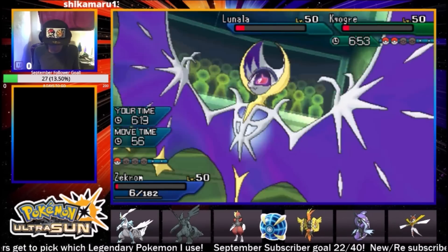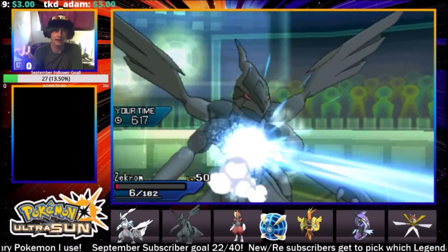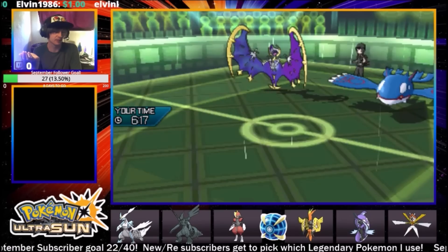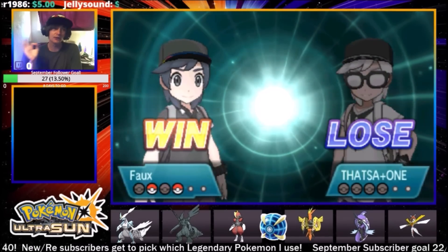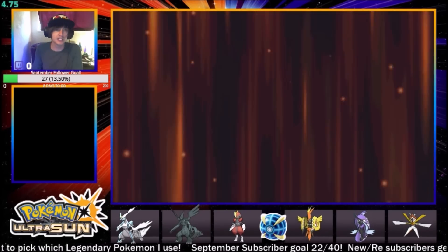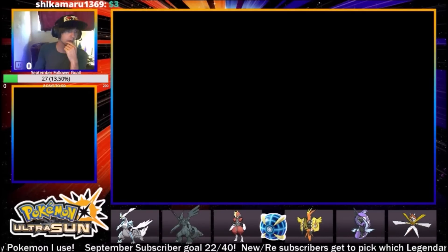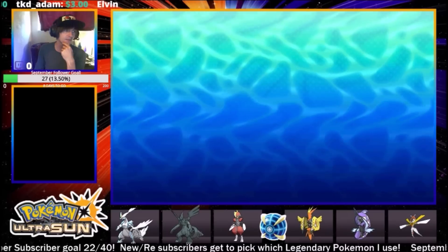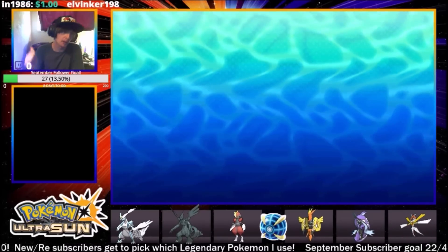Yeah, I tried. That Lunala had to have been full Speed. This Kyurem is pretty fast too - I just briefly looked at its stats. Kyurem's not slow. The only way you outspeed it with Lunala is if you're full Speed too. Lunala has 97 base Speed, Kyurem-White has 95 base Speed - so Lunala is just faster. Knowing is half the battle, guys. Can't win them all, but we're going into another one.